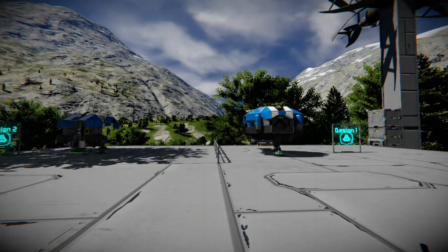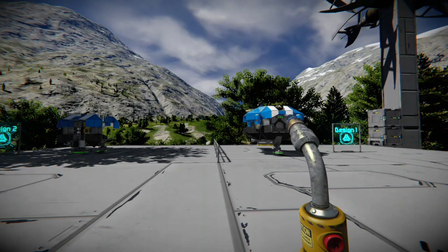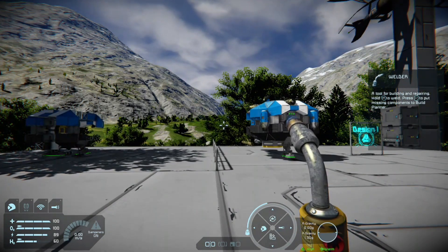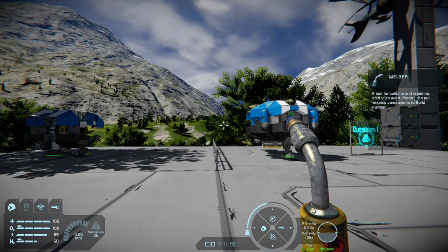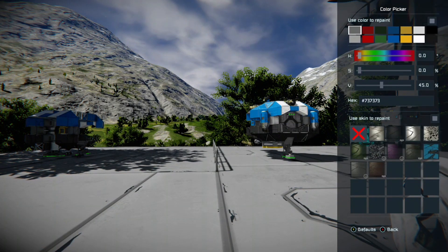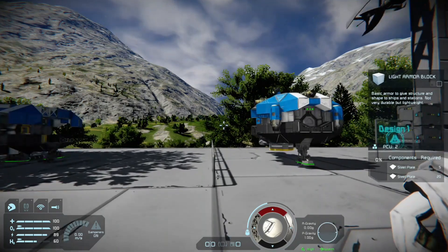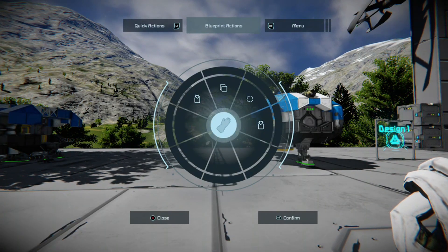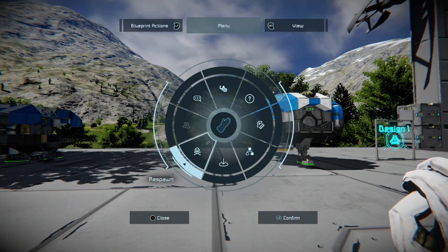Come out and get the HUD back up. You press RB and it changes the circle down at the bottom next to the welder, then press down on the d-pad and the color menu comes up. But we're not here for the color menu — we're here for other things, mainly blueprints and respawn.